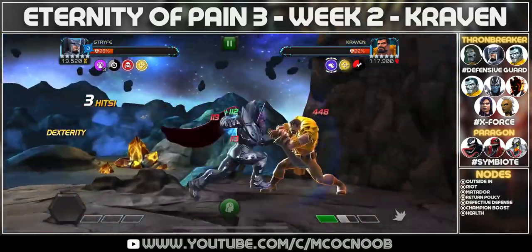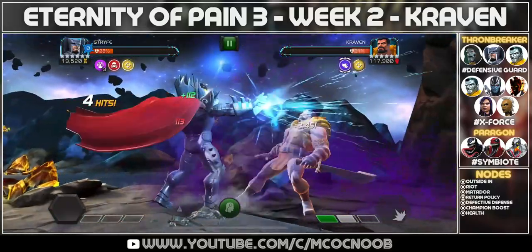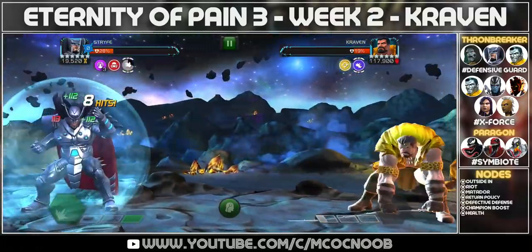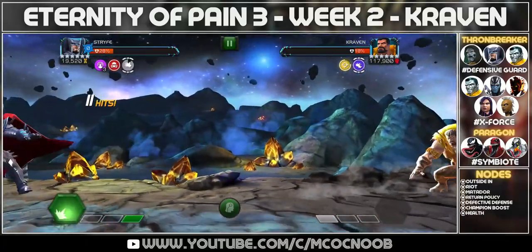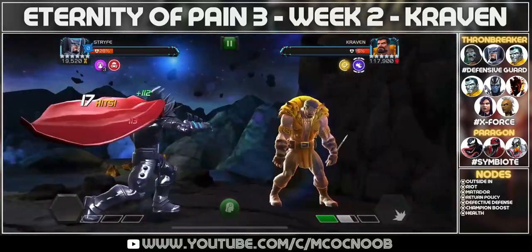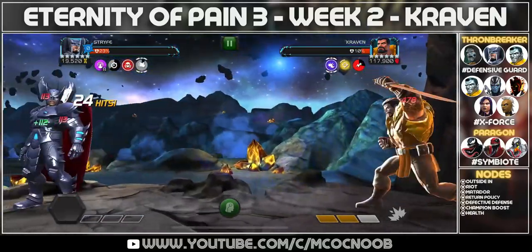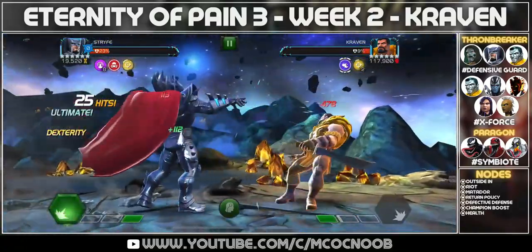Sunspot is a good one, there's also Storm, and you can also use Psylocke. If you are Paragon, both the Venoms — Venom and Venompool — will work really well. Anti-Venom is a good option, Null is also another option, and you can also use Symbiote Supreme. So plenty of options available for the Paragon objective which is Symbiote. I hope this helps — there are other options on the channel so check them out. We'll probably do one more video on Eternity of Pain to get all the options in, and then we'll focus on the monthly EQ and also Battlegrounds coming up. See you on the next one, bye bye!